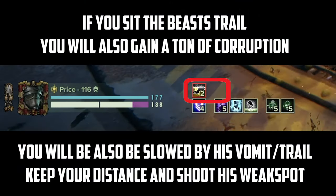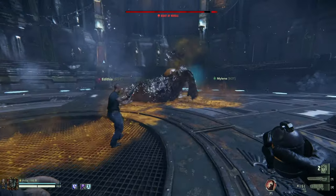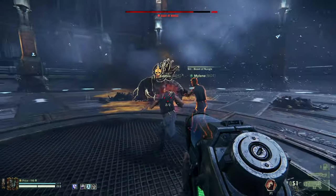If you see this indicator at the bottom of your screen where all the other buffs are, this debuff will actually tell you that you're on the menu. If you happen to see a teammate get eaten, make it a priority to shoot his weak spot. Not only will this release your ally from his bowels, but this will save them from gaining a ton of corruption.